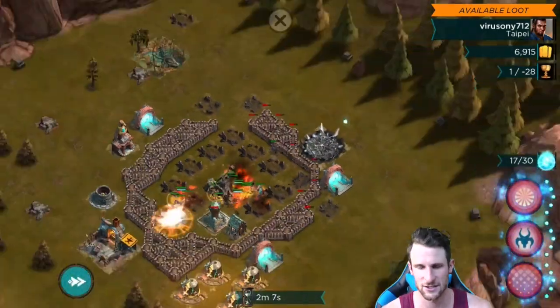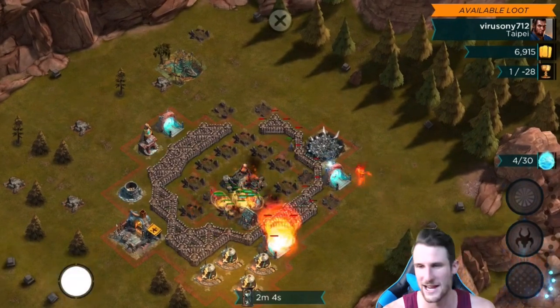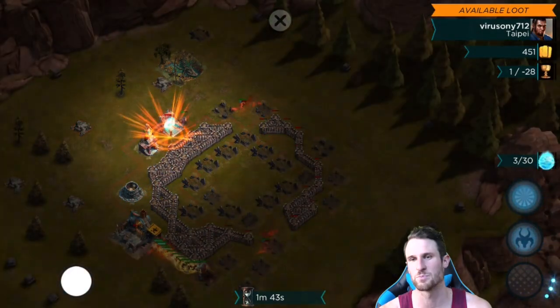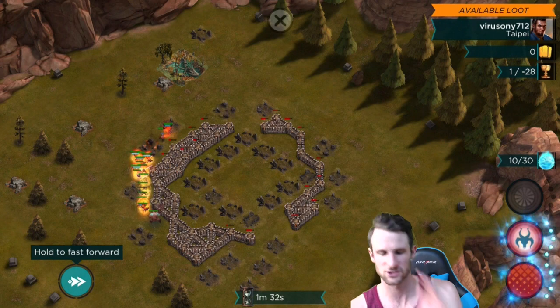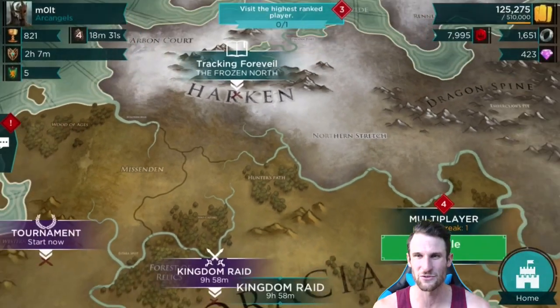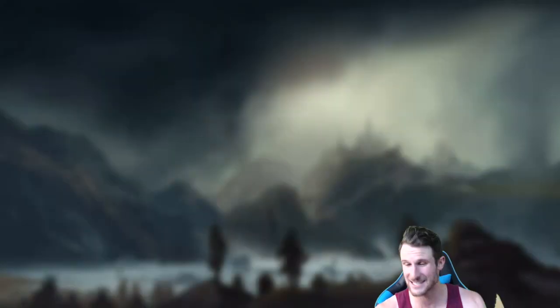We're gonna three-star this base — let's see how big of a streak we can get. We'll drop one right here, drop off a tornado for a little bit of fun, and let those elementals do work all the way around the base. Big explosion over here — boom, there we go! A hundred percent, super easy. You always have to use all of your mana. We only got seven thousand eight hundred gold from that, so not too much.